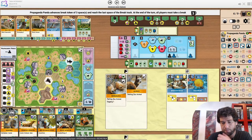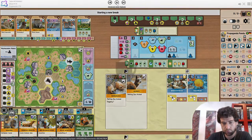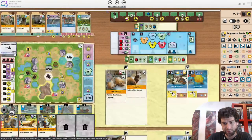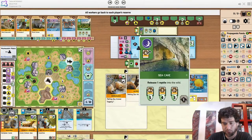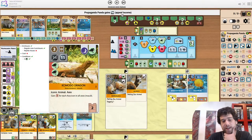This is the break. Komodo dragon release is actually really good for Propaganda Panda here — this is one of the best animals to release. Because it has so little appeal, and it's also pretty cost effective — it gets such a discount for requiring two Asia icons itself.